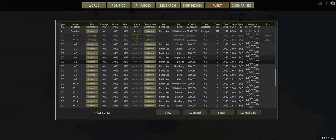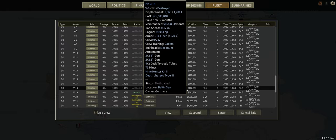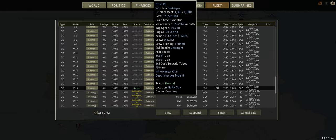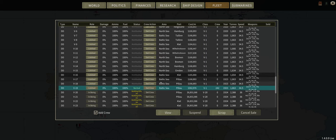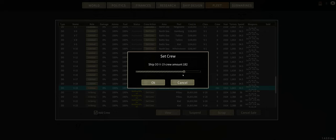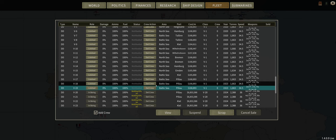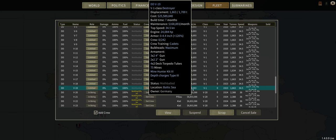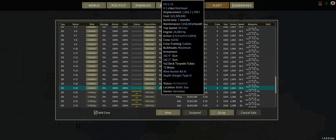So what I am doing is mothballing my obsolete destroyers in hopes that my one ally, Greece, will start buying them up. And how you mothball is you take this destroyer here, which is one of the soon-to-be obsolete ones, and you go to set crew and drag it all the way to zero. It will say ship status will be set to mothballed. And it reduces the monthly cost, and your allies will try to buy mothballed ships from you.